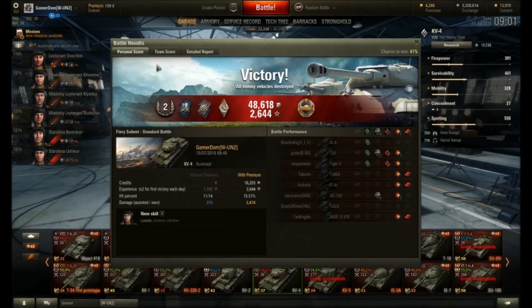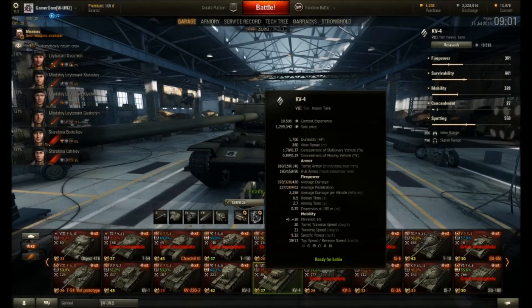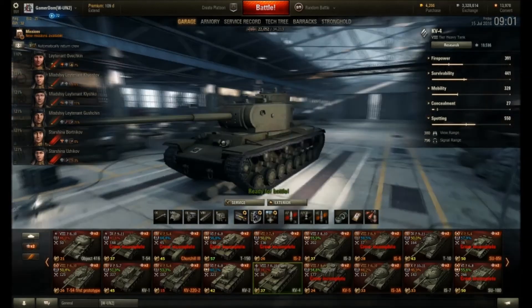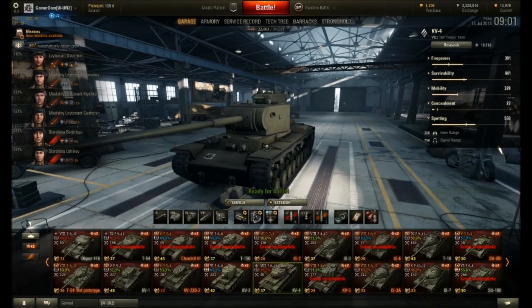When you're playing tier 8, 9, and 10 you just lose money unless you have an absolute monster game — it's really tough without premium. Experience-wise: 1,322 XP times two for the daily double gave us 2,644; without premium that would have been 1,762. So that's the KV-4 — I really struggle with it. I've played 38 games and got a 34.2% win rate. Hope you enjoyed the video. Explain to me how I missed that T-32. This is Gamer Dom — enjoy your games, have fun, it's just a game. See you soon.